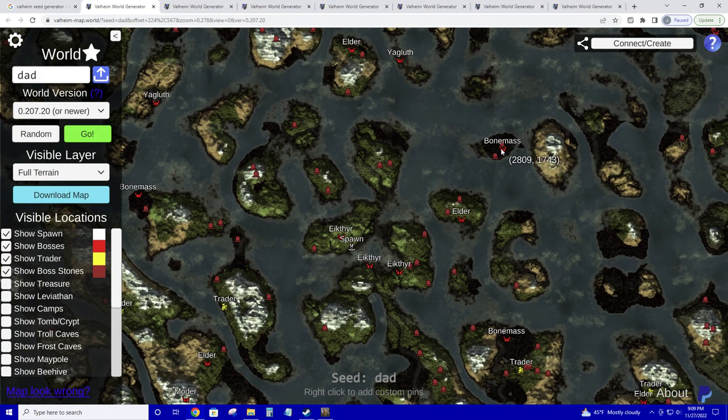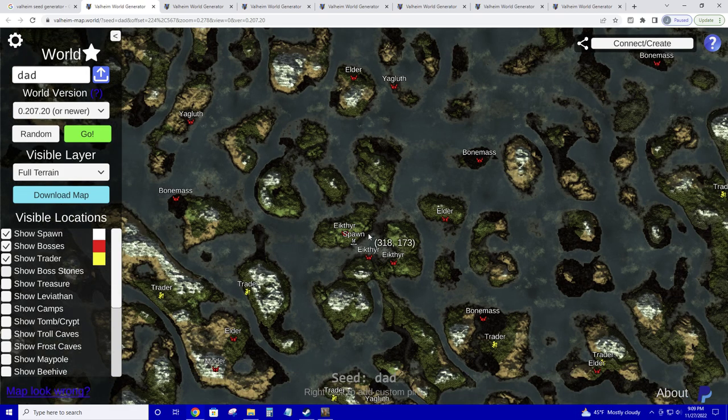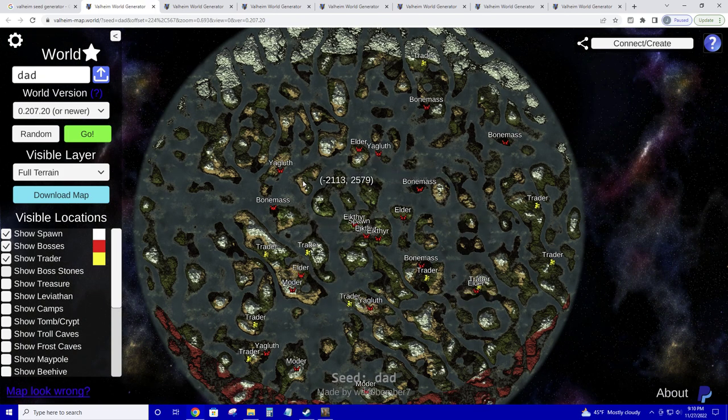Beyond that, Bonemass (your third boss) isn't too far away, and the Trader is a good distance. So: first boss, Trader, second boss Elder, third boss Bonemass here, fourth boss Moder, and then Yagluth way up here. You'd need to explore at least 30-40 percent of the map just to reach your bosses. This would be an example of a bad map.